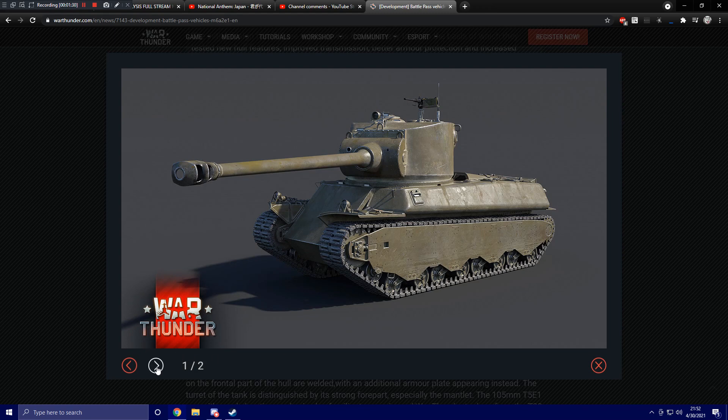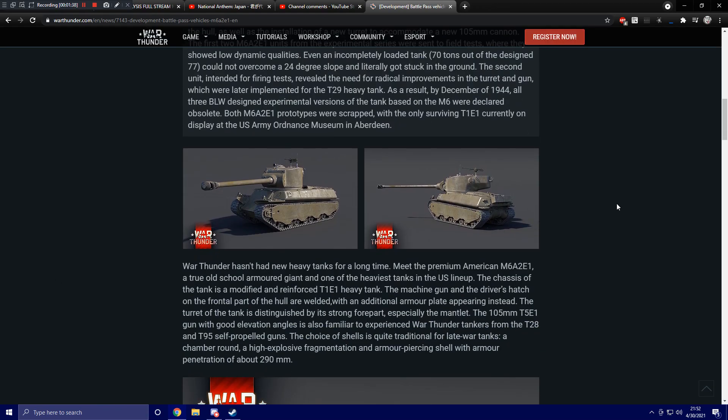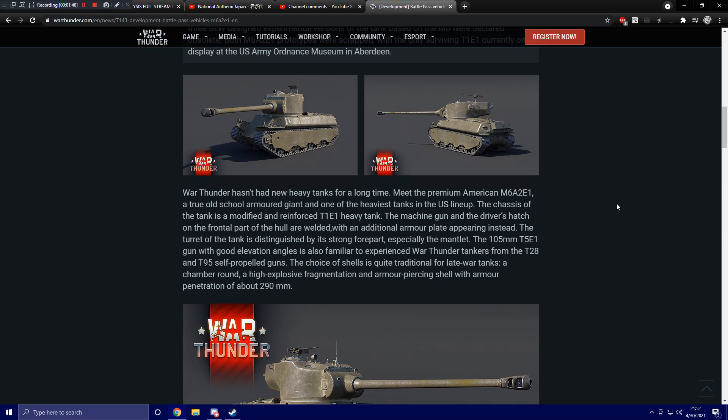Here we have some shots of the tank. It's not a pretty-looking tank, but the gun is pretty hot, I'd have to admit. War Thunder hasn't had new heavy tanks for a long time. Meet the premium American M6A2E1, a true old-school armored giant and one of the heaviest tanks in the U.S. lineup. The chassis is a modified and reinforced T1E1 heavy tank.